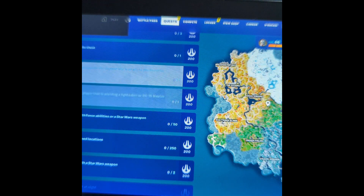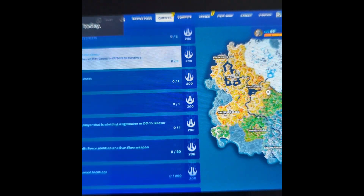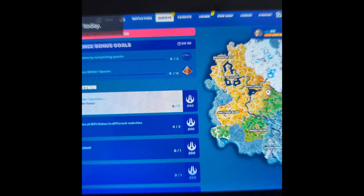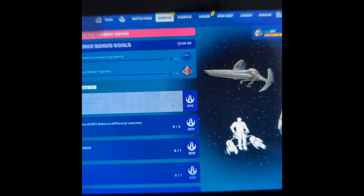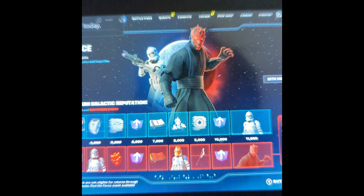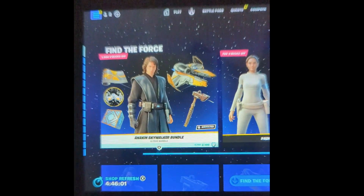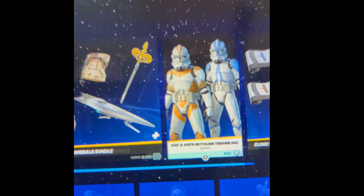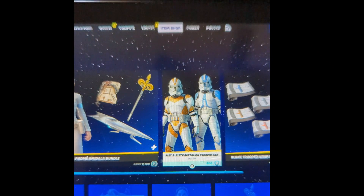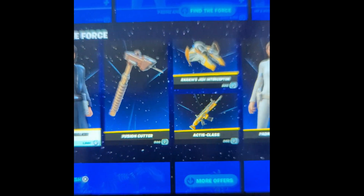And then we got quests - like a few of them where you can get like 200 of these little things. And just something in the item shop. We got Anakin Skywalker, Padme Amidala, we got these troopers, and we got the individual characters. So yeah, that's pretty cool.